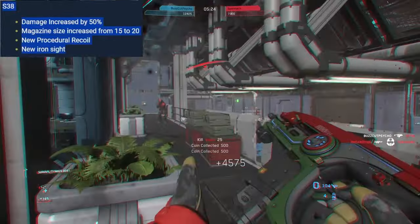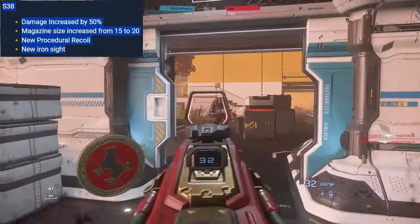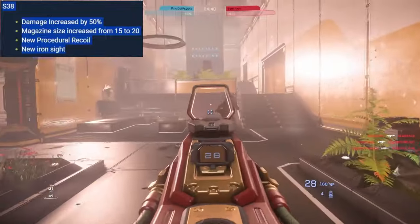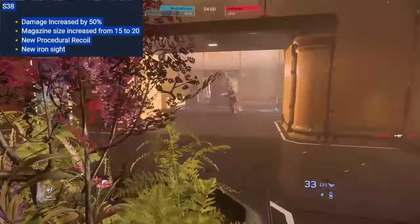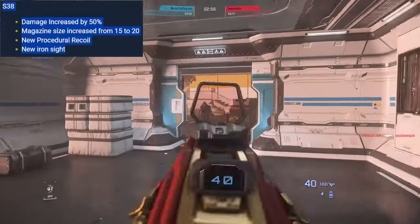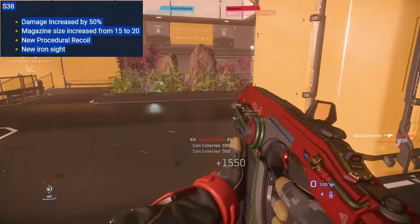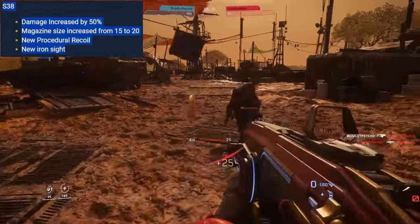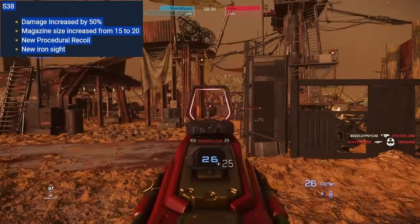S38 — the standard pistol, the Behring pistol, very versatile. Damage increased by 50%, magazine size increased from 15 to 20, new procedural recoil, new iron sight. This weapon is now even better than it was before and it was already pretty good. The magazine size increases had to happen alongside TTK increases — there's no reason to abide by real-life magazine standards in a game set 900 years in the future.